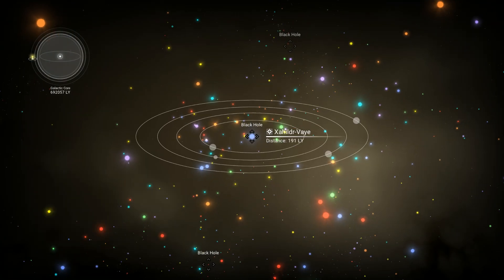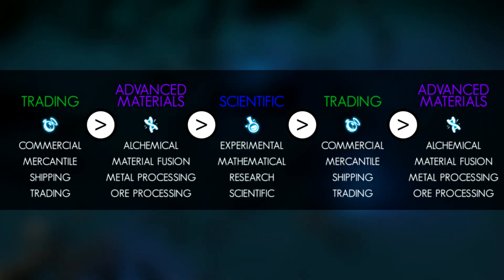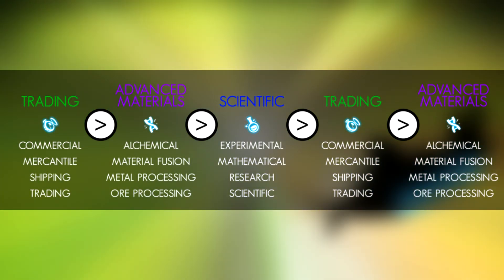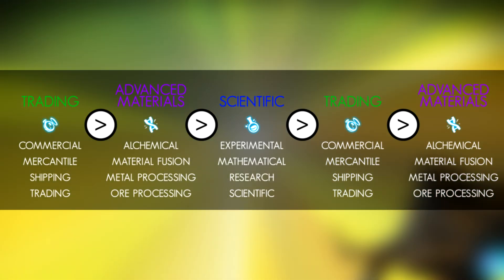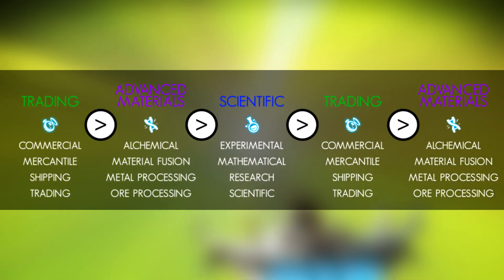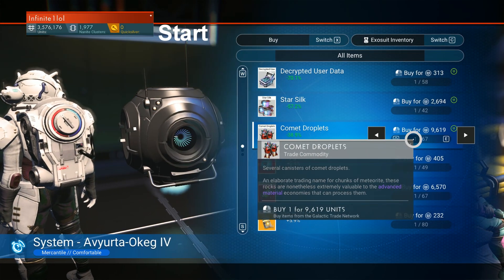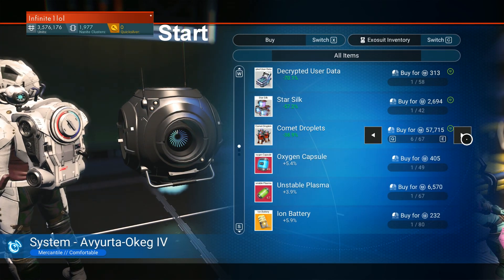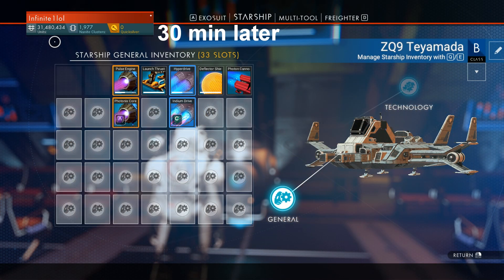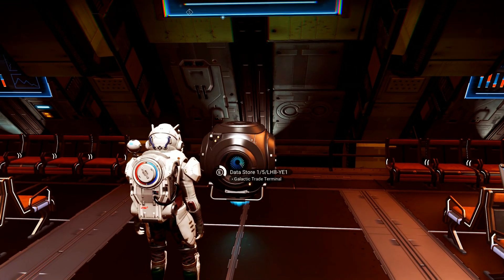From here it's simple — just repeat this same process over and over again, continuing from system to system along the route you established. Even a non-efficient route will get you at least 20 million units per half an hour once you master the basics. If you're looking to be super efficient, check the videos mentioned below, as they can teach you how to earn billions within hours of playtime — which is why trading is probably the best method overall.